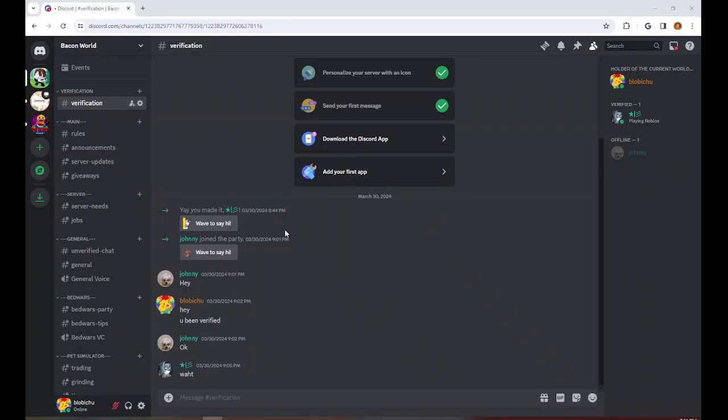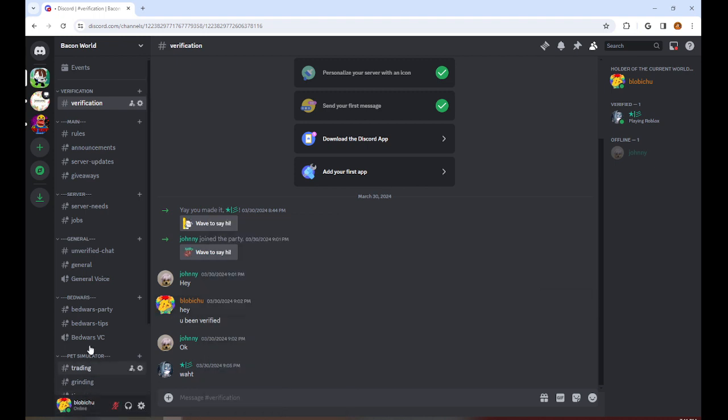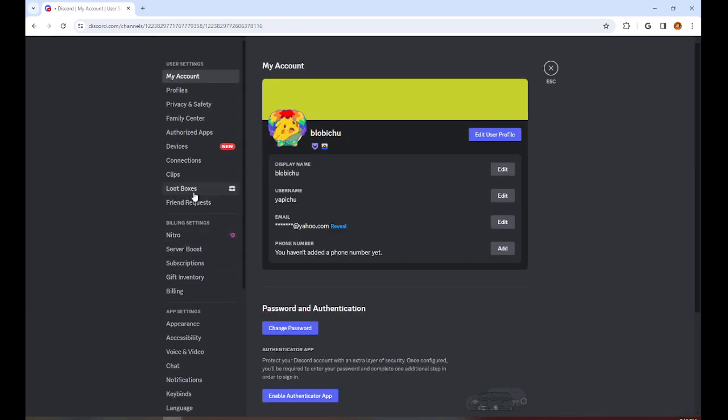In this video I'm going to be showing you how to obtain the clown decoration for your profile. Some of my friends have been asking how to get it. On PC, go next to your profile, next to your microphone and deafen button, click User Settings, and there's this thing right here called Loot Boxes.